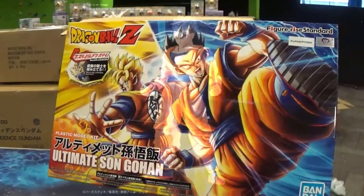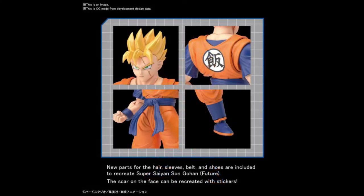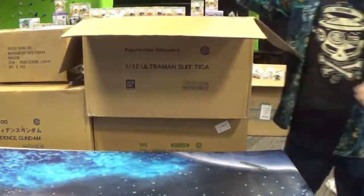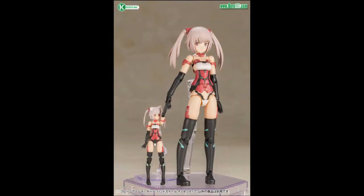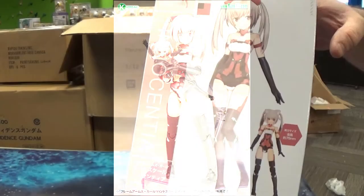Here we've got a restock on the Ultimate Sun Gohan — this is a relatively recent release. And here we've got the Hand Scale Innocentia. Hand Scale model kits are just smaller versions of their larger Frame Arms Girl counterparts.